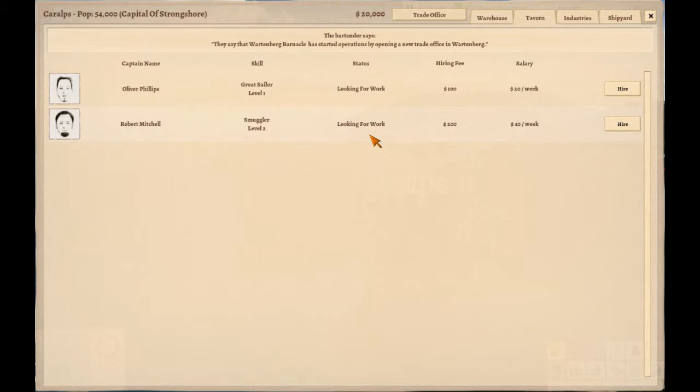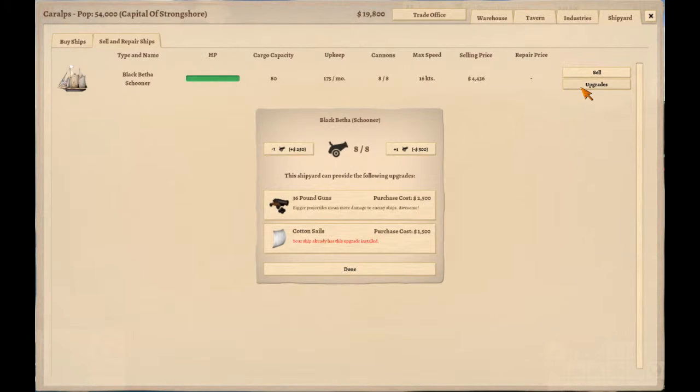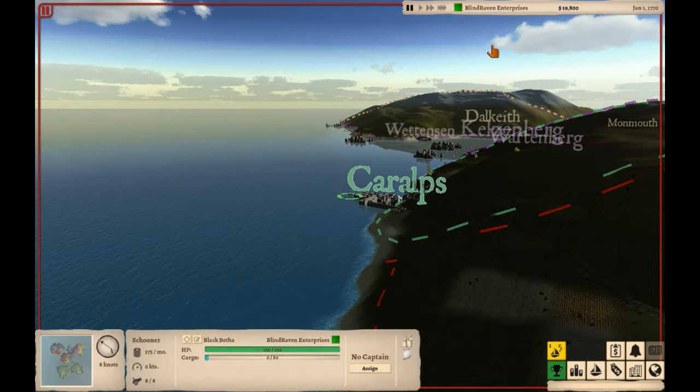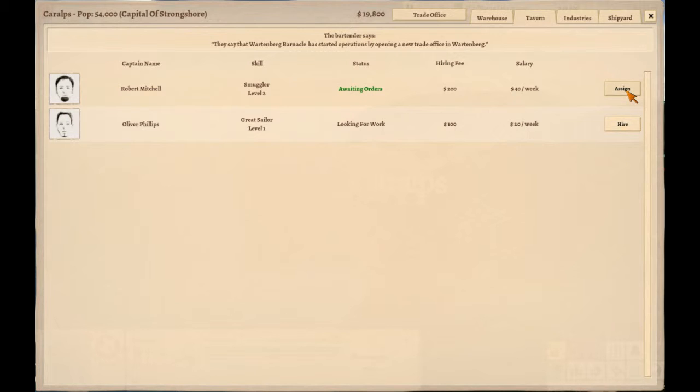Robert Mitchell's a smuggler, which looks kind of expensive, but he's faster — that's good. I'm going to go ahead and go for the more expensive smuggler. There we go. Can I get — what kind of upgrades can I get for the Black Betha? I already have those cotton sails installed. So now, how do I assign this captain to this ship? Assign him here — assign him to the Black Betha. Good.